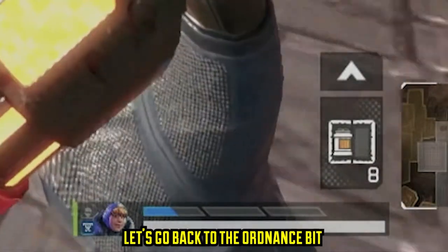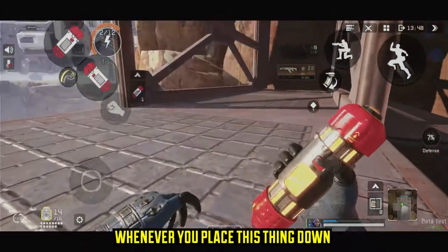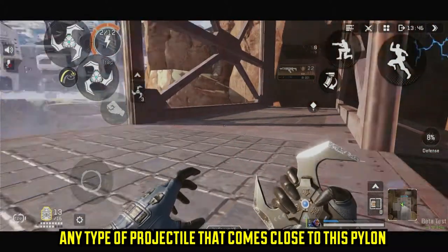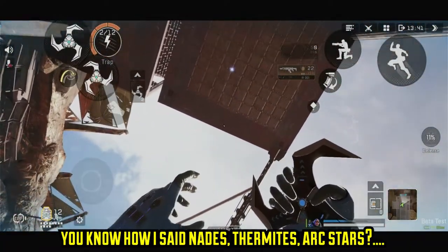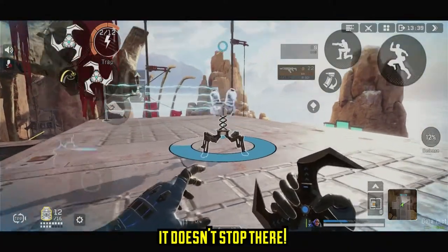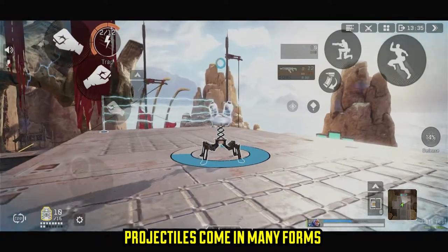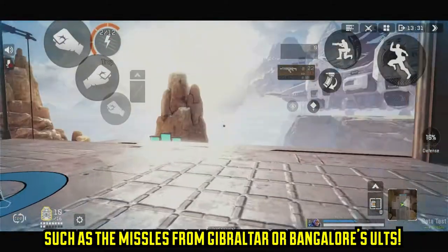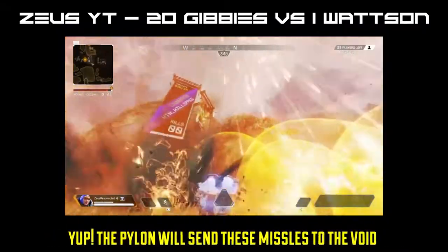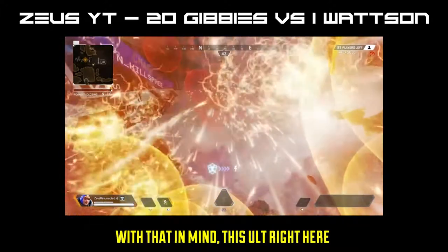But let's go back to the ordnance bit — this is something people don't actually understand and realize. Whenever you place this pylon down, any type of projectile that comes towards it will get absolutely erased. Grenades, thermites, arc stars? It doesn't stop there. Notice how I said projectiles — projectiles come in many forms, such as the missiles that come down from Gibby or Bangalore's ults. Yup, the pylon will send these missiles into the void. Non-existence. Goodbye.